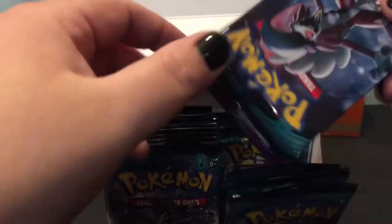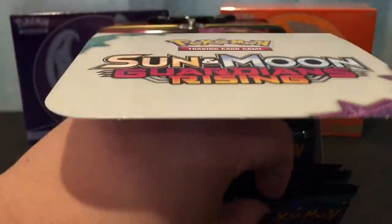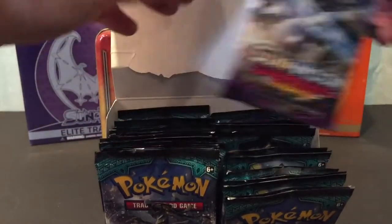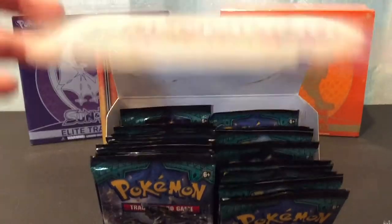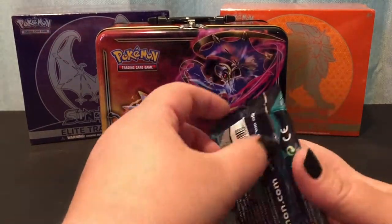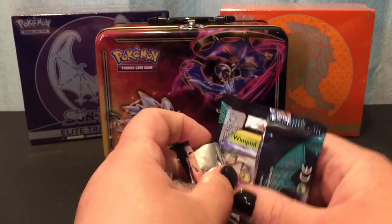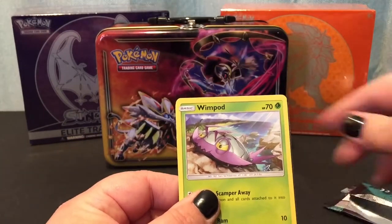There are some different Pokémon on the front of all these packs. Let's count out nine packs — one, two, three, four, five, six, seven, eight, nine. Cool, let's get this out of the way and here we go! Our first Sun and Moon Guardians Rising pack. I'm excited, and I try to remember to do the card trick every time to get them in the right order.